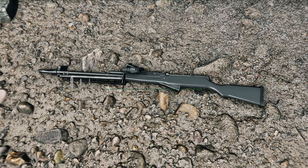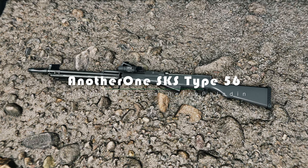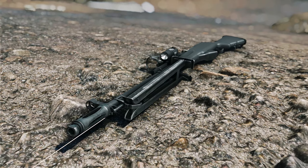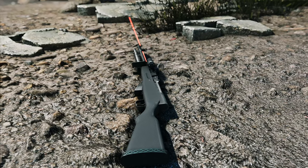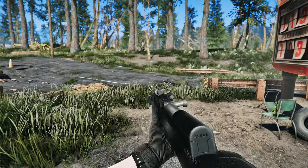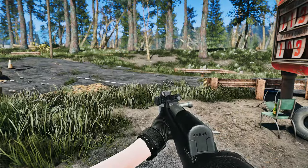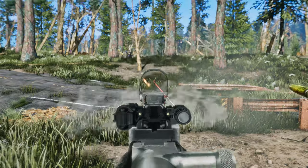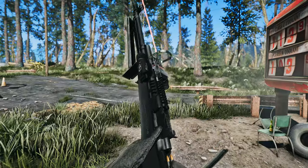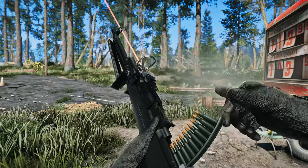Next, we're diving into the Another One SKS Type 56 mod, which introduces a classic rifle — the SKS Type 56 — to the Commonwealth, adding a touch of nostalgia and firepower to your wasteland adventures. The mod offers custom animations for first-person, third-person, and power armor use, ensuring a seamless and immersive gameplay experience. Feel the weight of the rifle in your hands and appreciate the attention to detail in every shot fired.